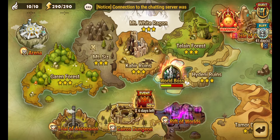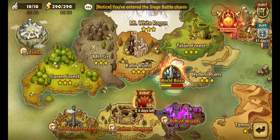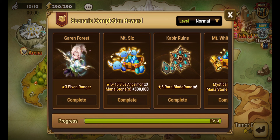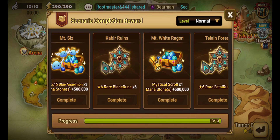For those who want to see the rewards, at the top right of the screen you'll see a chest that says 'Quest' — click on it to see all the rewards. They did change some of the rewards as you play. When going through normal mode for the first time, Kabir Ruins used to give a 3-star blade set; now it's a 6-star blade rune set.